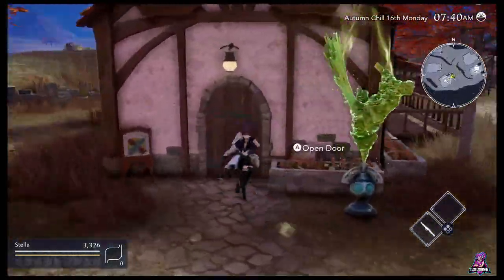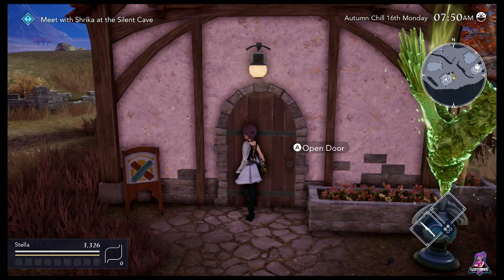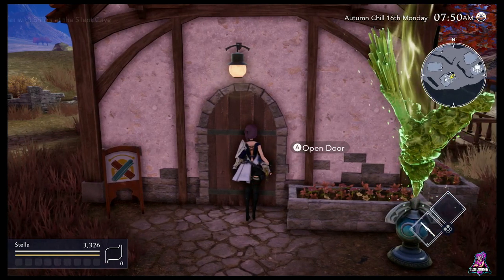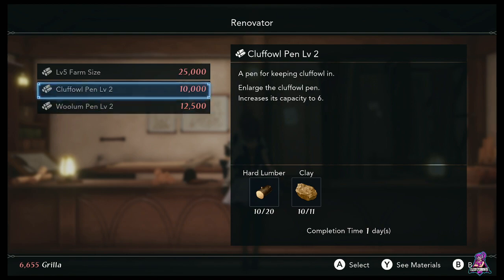Here's where you come to upgrade. He's got four different upgrades, I believe — maybe a fifth one over time. The first one is your kitchen counter, which is how you do all your cooking. The other three — let's take a look — yep, your farm size, which increases the size of your plot of land compared to what you start with, plus your pens for your cluff owls and your worms, which are basically your chickens and your goats.